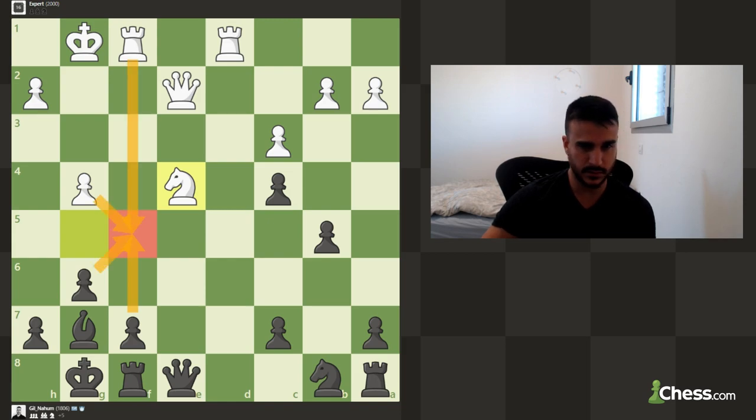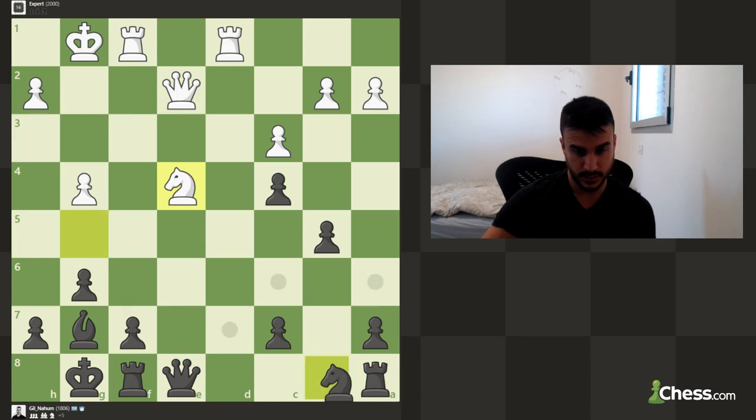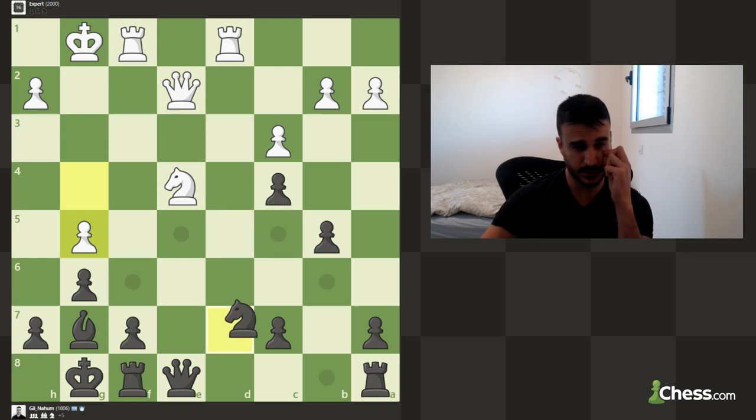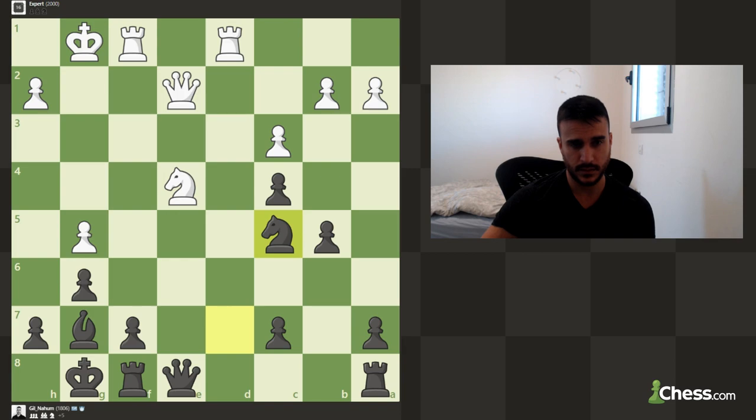Maybe f5 in this position is an idea because we're going to pressure his knight, but it's not really working. Let's keep developing the knight. Maybe c5 is a move — even c5: if he takes, we win the queen; if he doesn't take, I can take. This is actually quite nice. He's protected the knight with the rook, but this is still good for us — if we take with the queen, I just take.